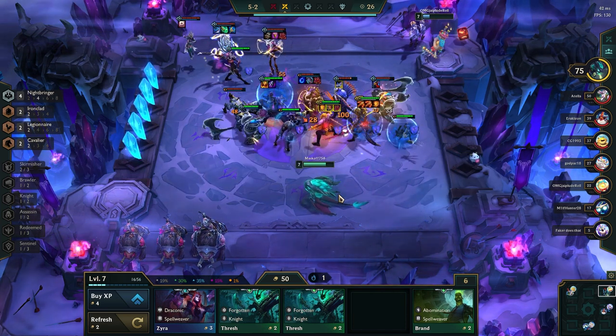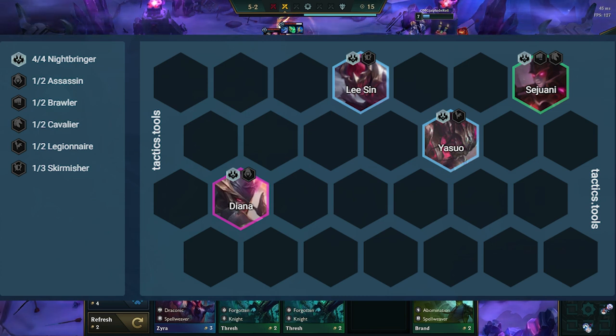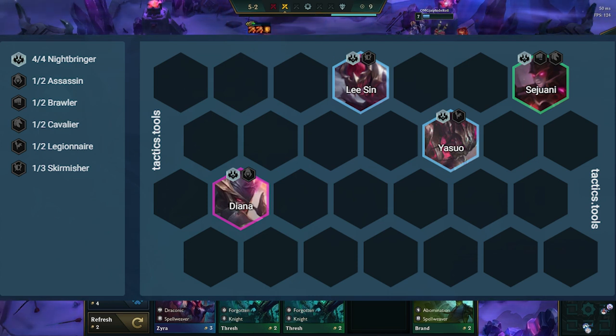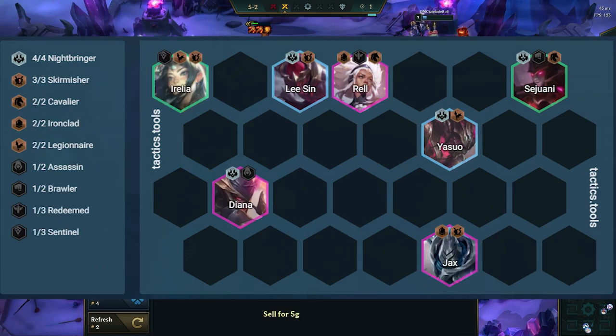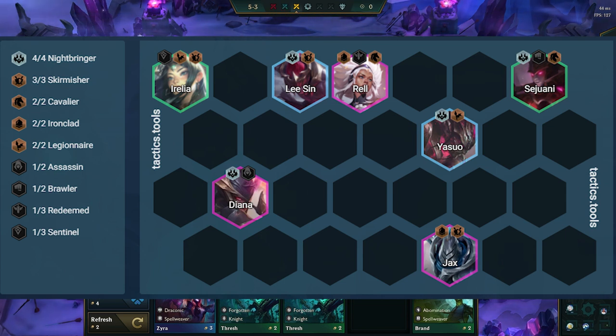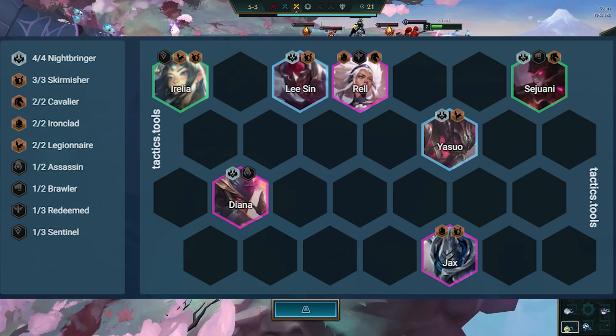The build is a little flexible, and these are four core units. We have Yasuo as the main carry, Lee Sin as the secondary carry, Diana to provide great backline access and CC, Sejuani is a decent frontliner, and also gives us four Nightbringers. With this comp, we're slowly at level 7 for 3-star Yasuo, Lee Sin, and Sejuani, and the remaining 3 units will depend a little on what you need and what you hit, but a common level 7 board is this. Here we put in Irelia for two Legionnaire and to give us a bit more frontline.